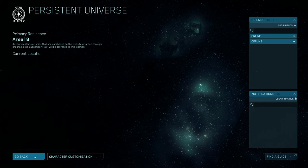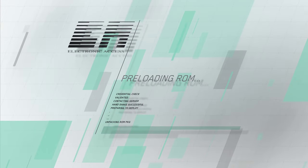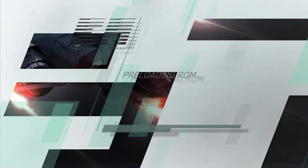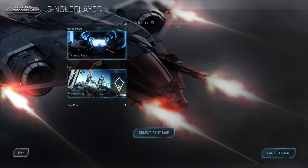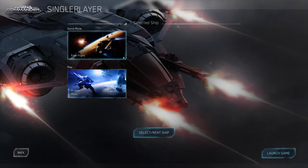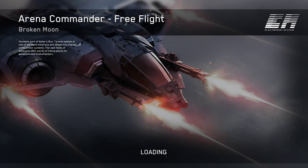The workaround I've found is to first go into Arena Commander, go to Single Player, and change the game mode to Free Flight. Free Flight is also handy just for trying out new control schemes and getting used to how different ships work. Click Launch Game immediately, and this will go onto the servers and move your character into the Arena Commander module.